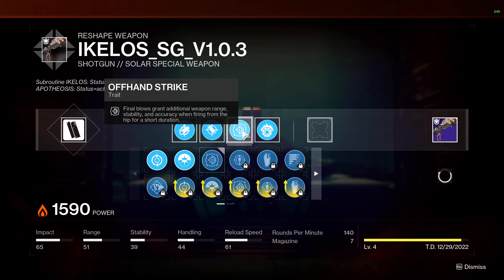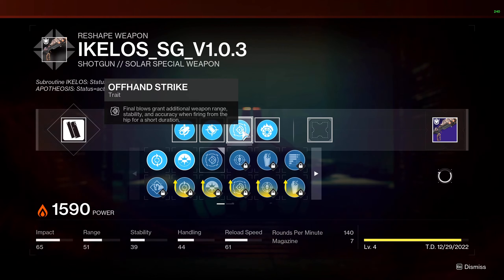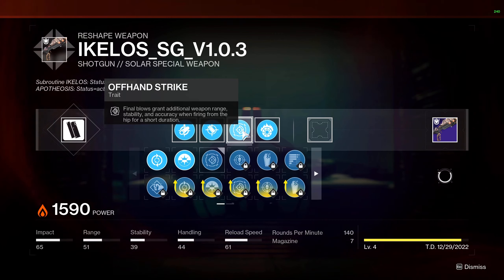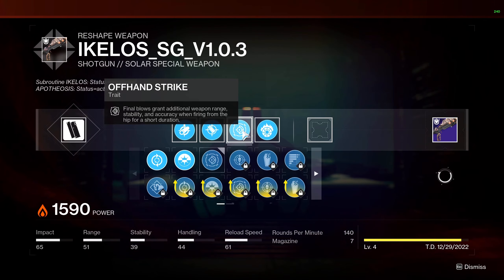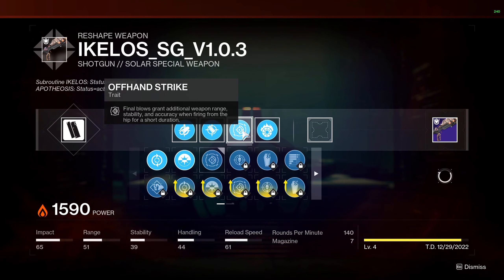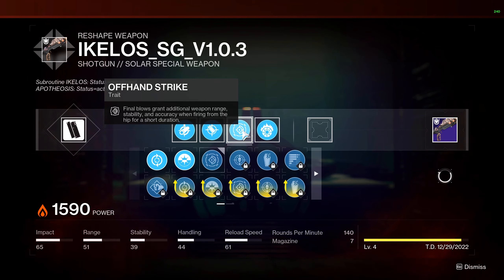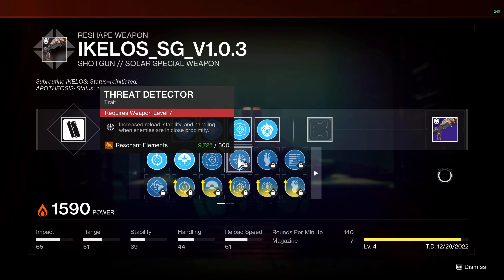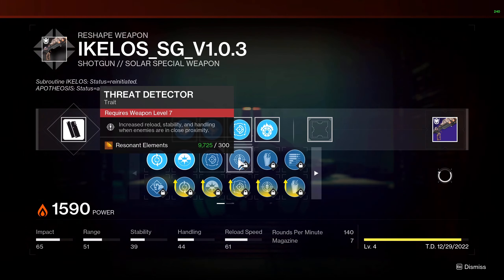Because of how fast these weapons are, I think there are a few different options you might want to go with for perks. I threw on offhand strike — I'm just kind of trying out different perks — but it states that final blows grant additional weapon range, stability, and accuracy when firing from the hip for a short duration, which could be kind of nice on a shotgun. I need a little more testing to see if I like it, but I will most likely end up running threat detector as I greatly prioritize handling on my shotguns. I use them for cleanups, not so much for running in, so that extra handling when somebody's nearby is great.